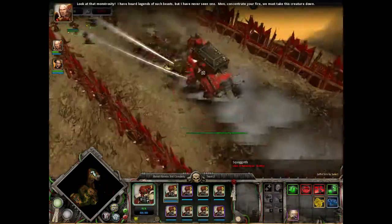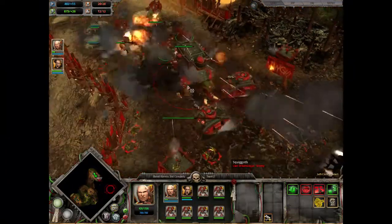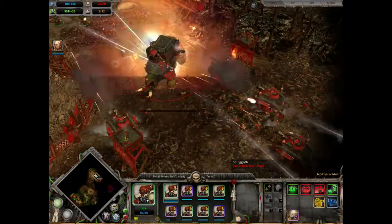Push your Hero and Dreadnaughts in and engage the Squigoth for long enough that his own tanks advance to block his escape. Keep your Missiles on the Squigoth until he falls, replacing units and restoring Morale by tabbing through your Squads.